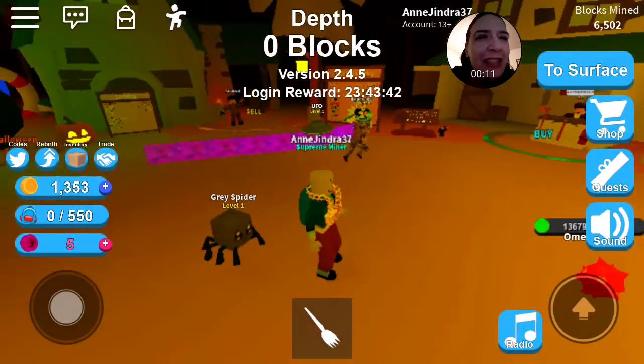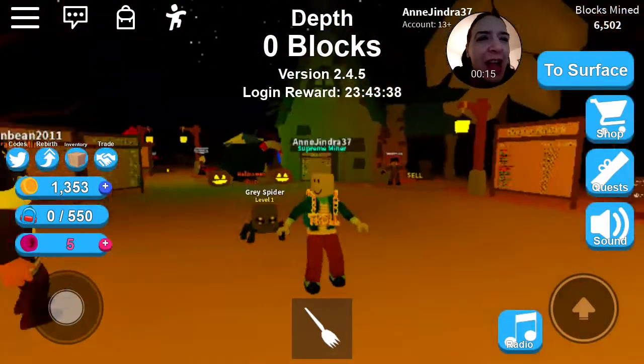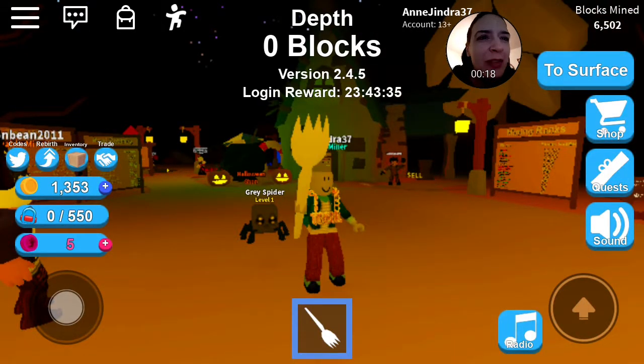I just got the most glorious thing known to mankind. I bought a mystery hat. I now have bling that marks me as a troll and my spork got upgraded to Golden Spork. So I'm officially the most ghetto thing to ever hit Mining Simulator. I can't even be mad.